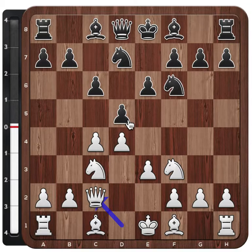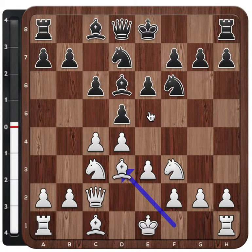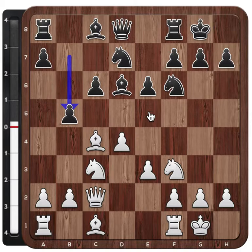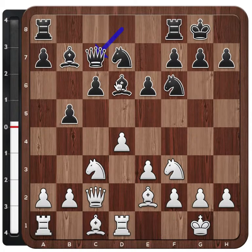Let's have a quick theory roundup of what black's standard plan is in this position. Black's standard plan is to play Bd6 with the idea of preparing to castle and building a battery here with the bishop. The bishop is also well positioned together with the knight to support any of these pawn pushes.